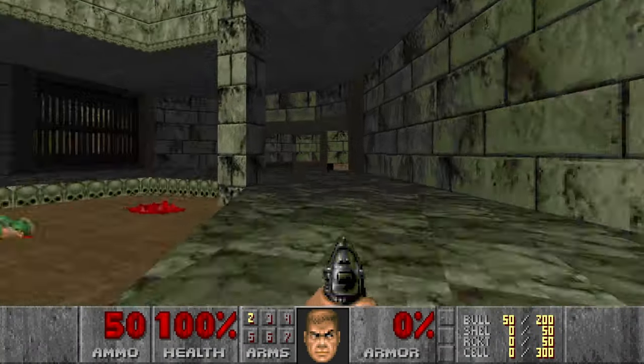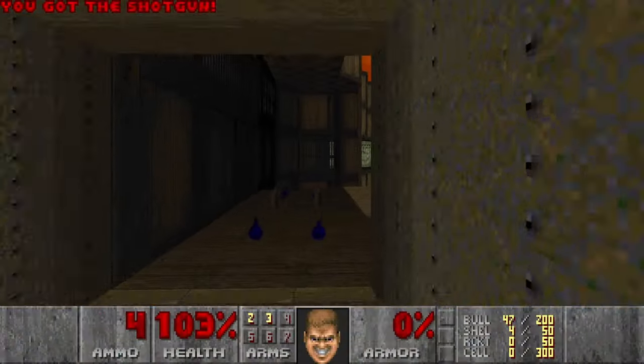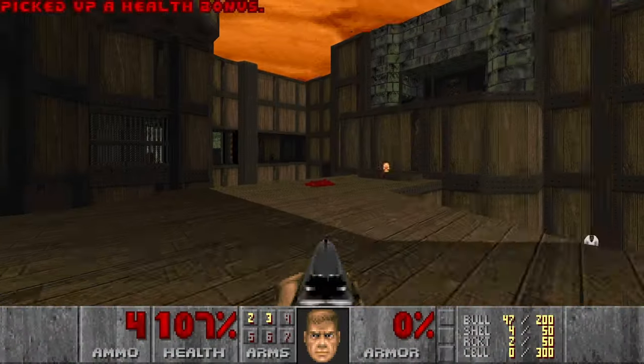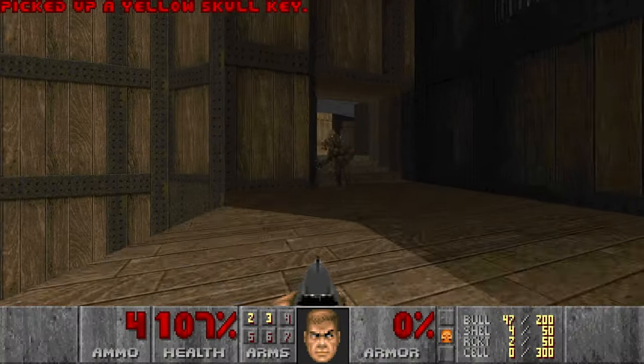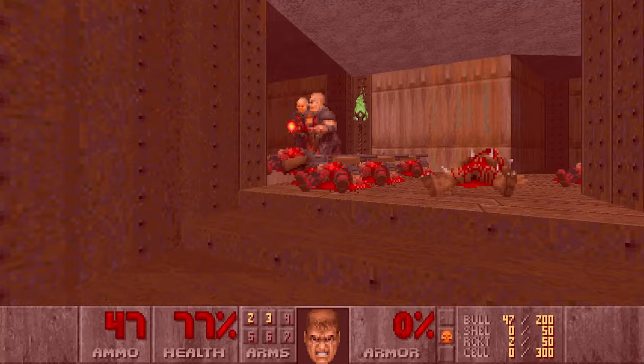Attempt number 11. Let's go here, jump down, then I want to get the shotgun, then grab these items, then I want the yellow key and just go back and kill all these shotgunners without losing too much health.